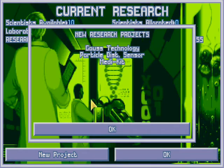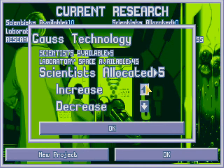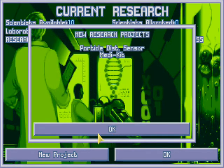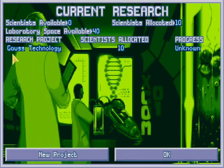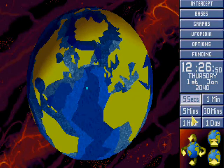Research — obviously the most important part of the game. We'll start with Gauss Technology. If we get an early Sonic Weapon we'll switch; if not we'll stay on Gauss. And we're ready — let's go.